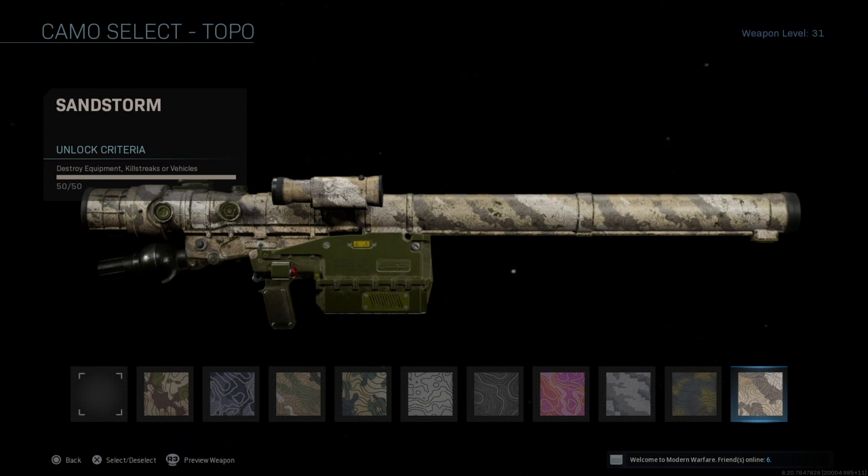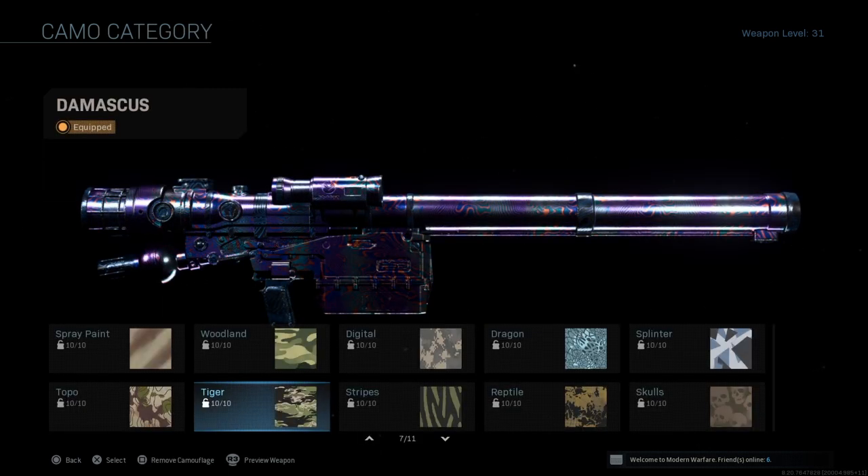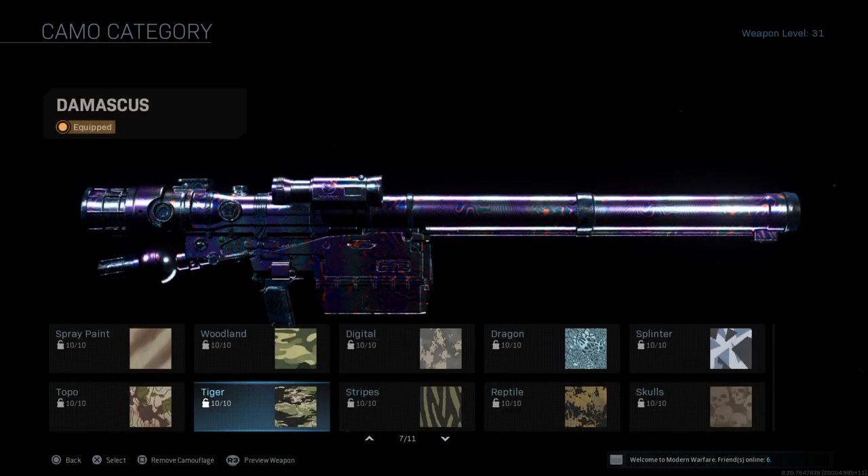Topo is destroy equipment killstreaks or vehicles — you mainly destroy killstreaks to do this one quicker. Tiger is destroy support killstreaks — support killstreaks are anything that helps the player on the ground either kill or find people, so UAVs, counter UAVs, personal radars, VTOLs, anything like that.